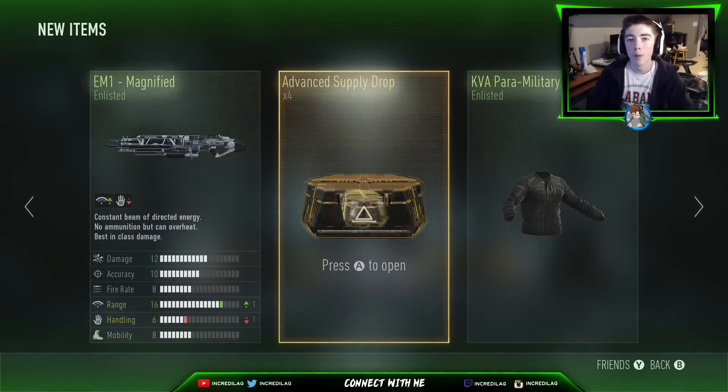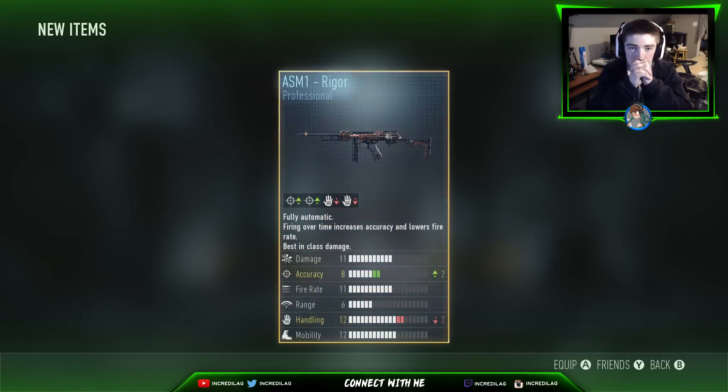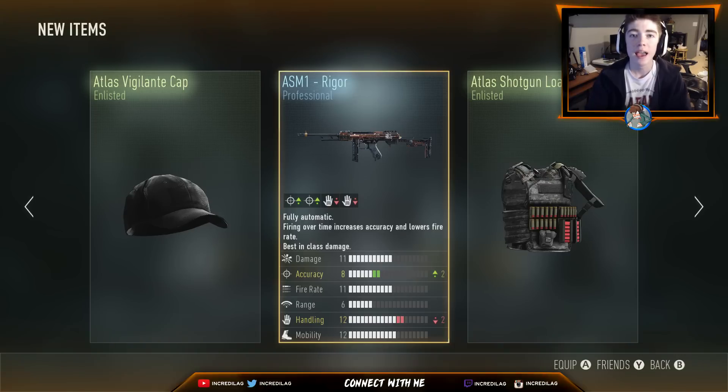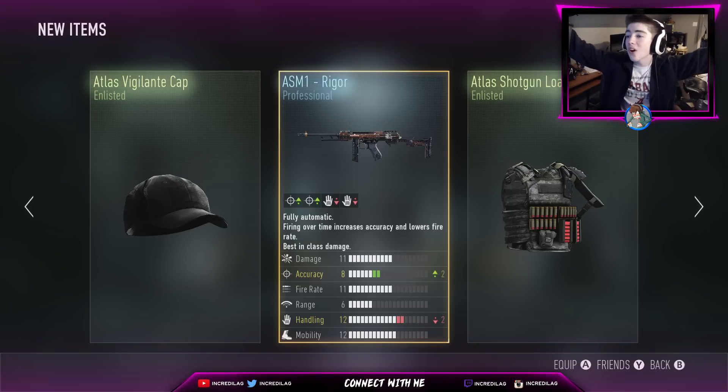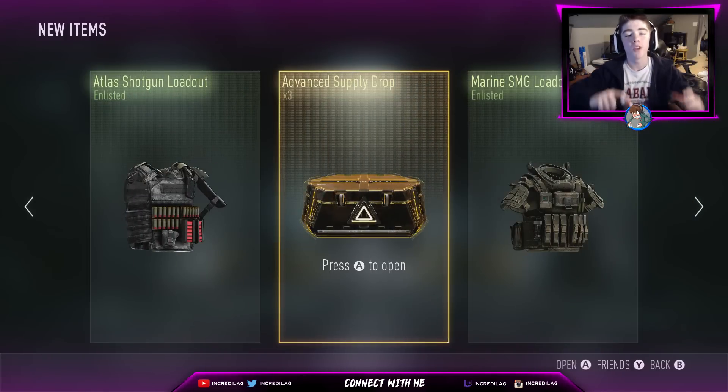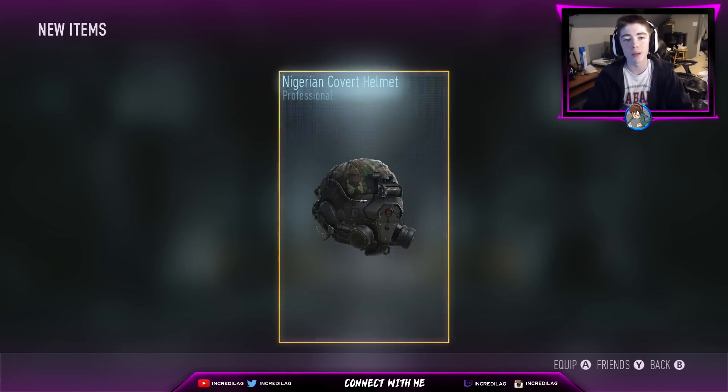Wait — whoa, okay, I saw a professional drop. But the ASM1 Rigor — man, that was in another one of my videos. I made the Speakeasy out of that gun. So here we go, ASM1 Rigor. Man, it's all good — that's all I need right there!